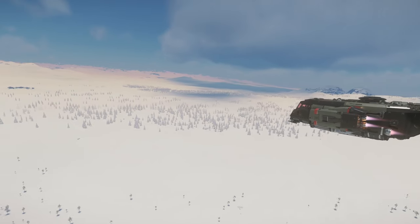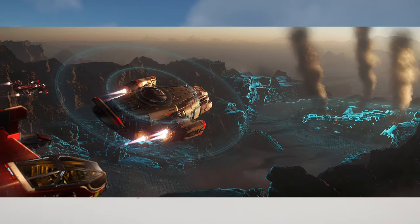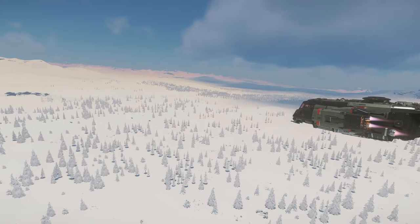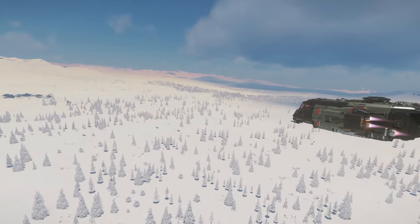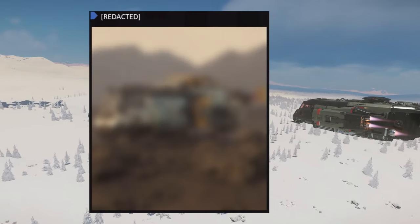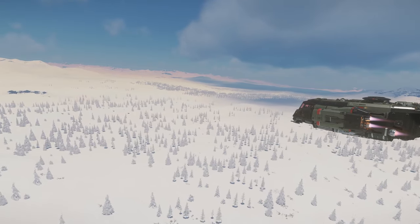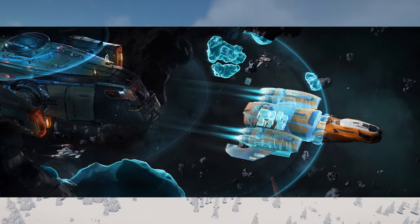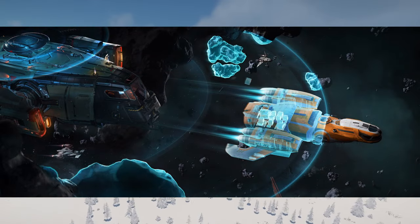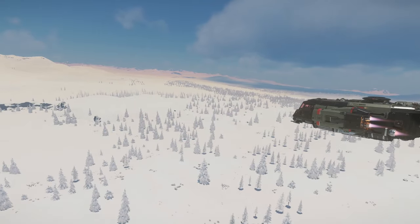During CitizenCon, amongst the phenomenal tech videos of upcoming features, this Drake Cutter straight-to-flyable Scout variant was announced. This is one of a trio of Cutters created, the last of which is a blurry tease. This ship was showcased amongst conversation about the future of scanning — CIG announced that the upcoming scan wave will replace the ping and ship scanning that currently exists in the game.